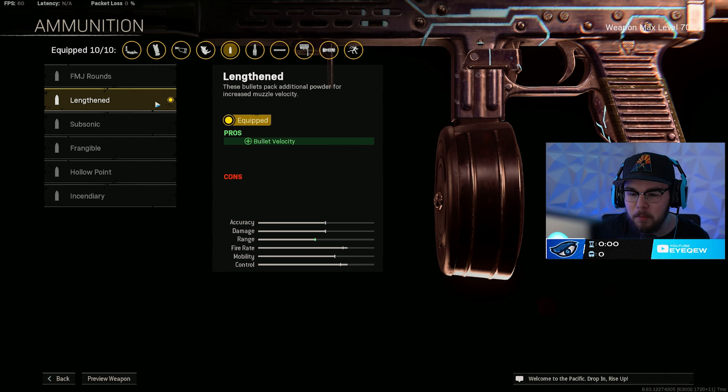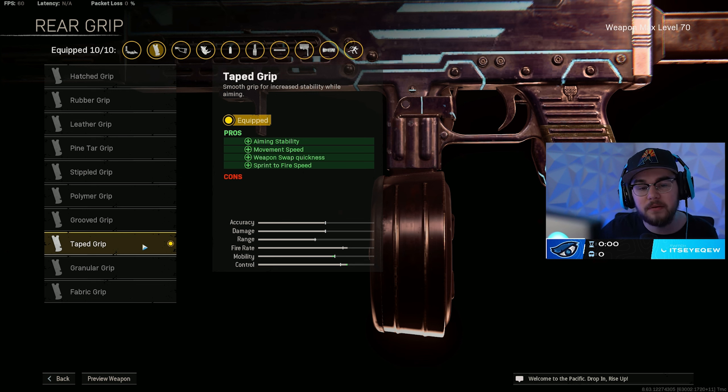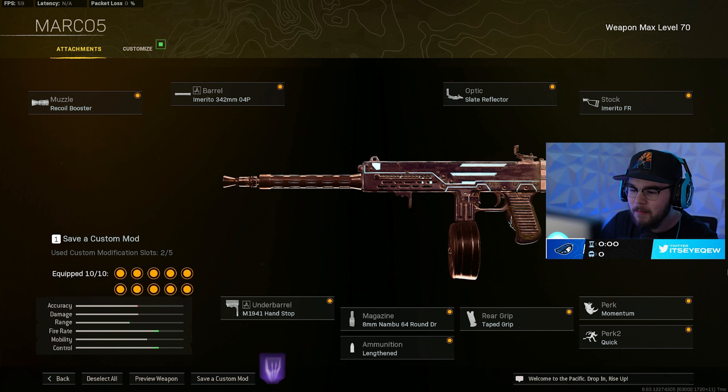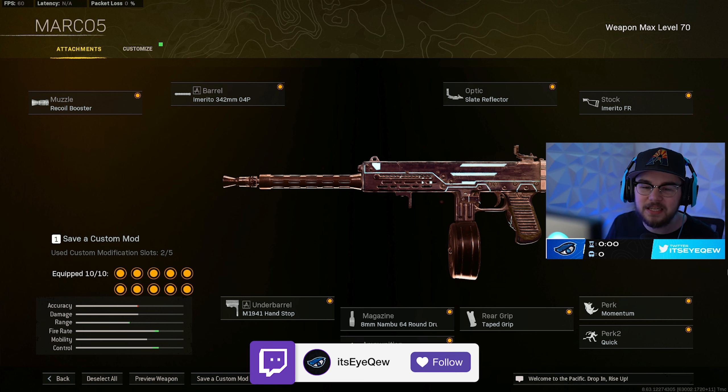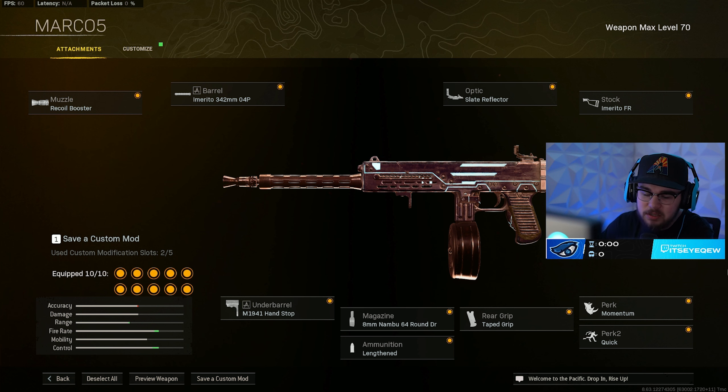The bolt velocity feels great on these builds, getting closer to hit scan, so I toss in the Lengthened ammo type which I have on pretty much every single Vanguard weapon. Then you have the Taped Grip giving you aiming stability, movement speed, weapon swap quickness, and sprint-to-fire speed — making you so much faster and a little more accurate. Momentum for perk one and Quick for perk two. Overall that's my first SMG on the top five list.